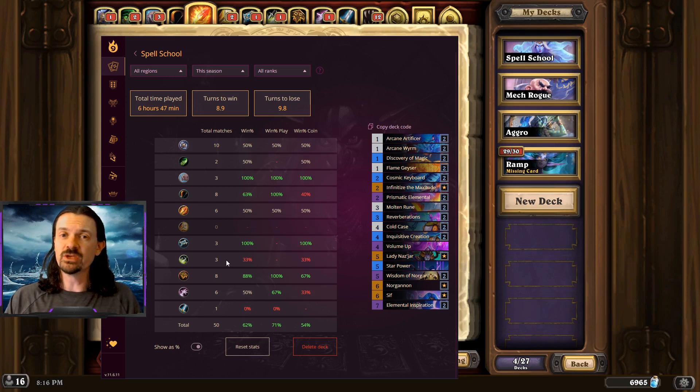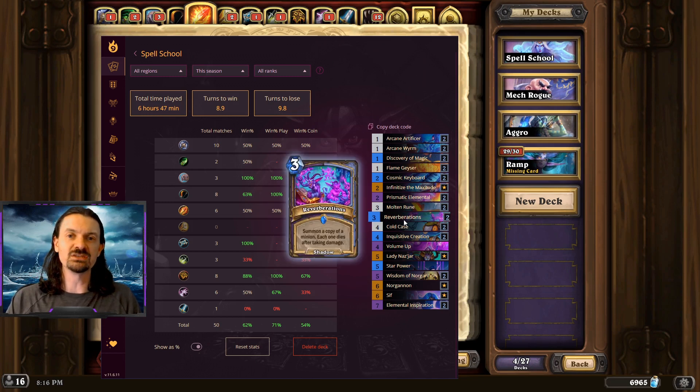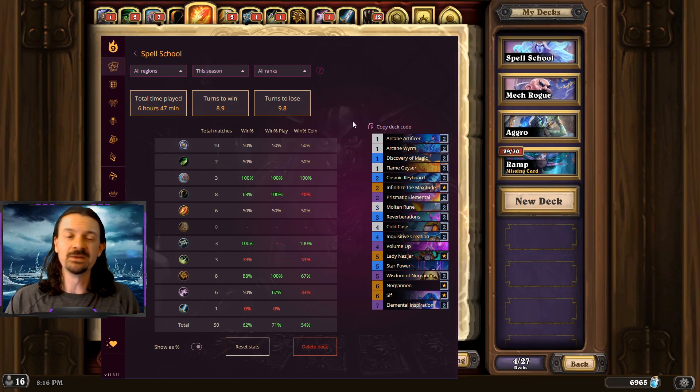Against Rogue — three Mech Rogues. Unfortunately, Mech Rogue is just too strong for this deck. They're able to stick a Mech, magnetize to it, and start going face. Things like Stealth and Divine Shield make it really hard to address those early game minions. Sometimes you can get a Reverberation to remove the first big minion, but then they follow up with more big minions and you tend to lose. We are definitely unfavored against Mech Rogue.